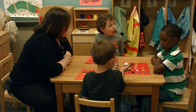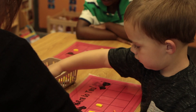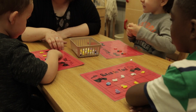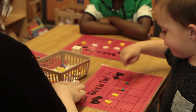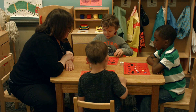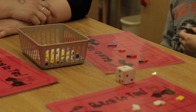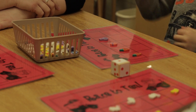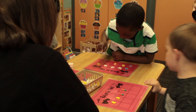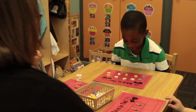Let's see what Jackson gets. Count them out when you put them on your board. I am almost winning. One, two. How many do you have all together now? One, two, three, four. One, two, three, four. One, two, three, four. One, two, three, four, five, six. That was lucky. How many do you have though, Ambrose? Ten!